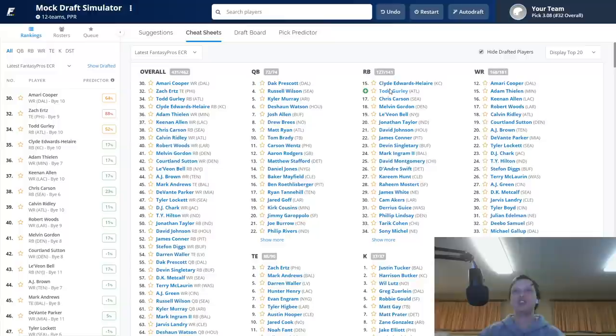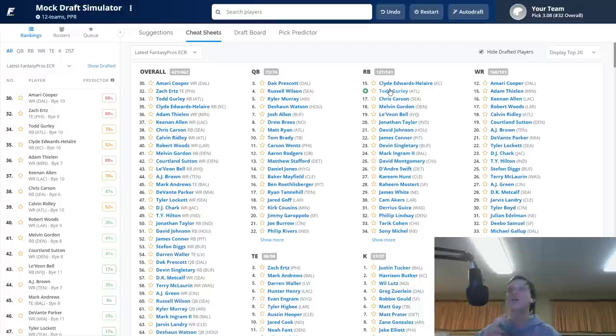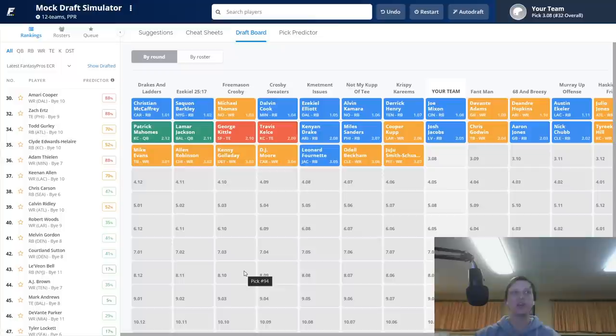We're going to keep abiding by the wide receiver zero strategy and probably pick a running back in the next round. I typically like to go two running backs in the first three rounds. Looking at the board, after Josh Jacobs, Cooper Kupp came off, followed by Miles Sanders, Kenyan Drake, Travis Kelce, George Kittle, Lamar Jackson, Pat Mahomes. The two big tight ends and quarterbacks come off in the second round — though Mahomes or Lamar could go in the first round depending how your league drafts.